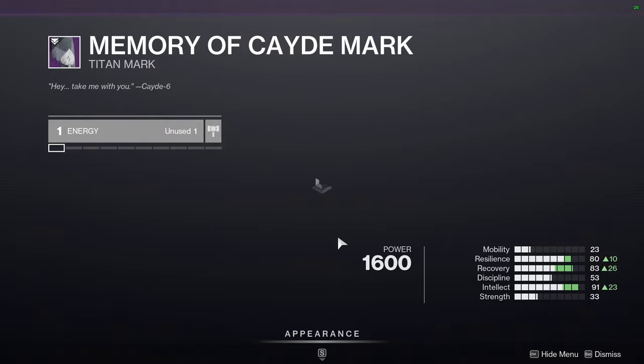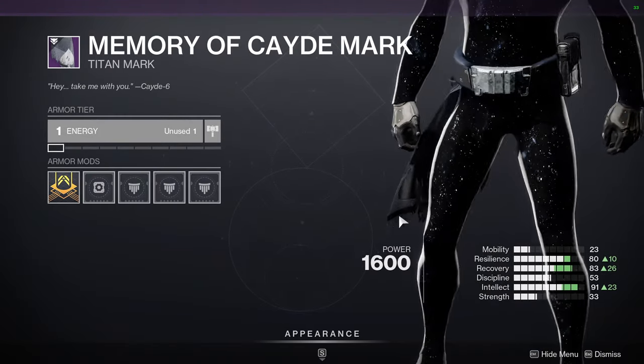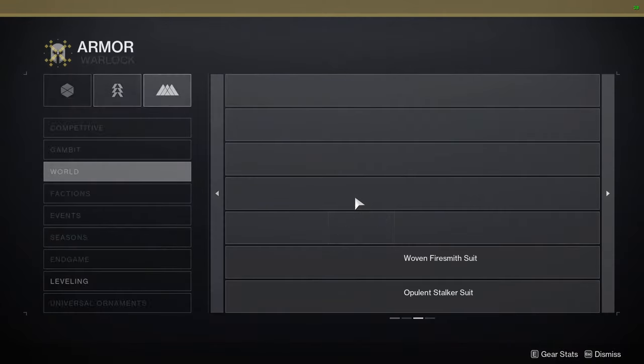And then the mark — this is one of my favorite marks when I try to go for a casual look, because it's just a belt with some cloth on the side, which is all I really need. And then Warlocks.